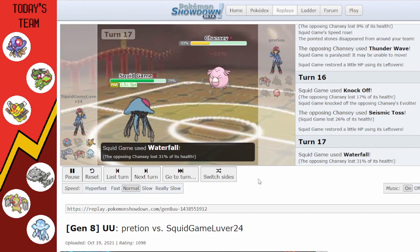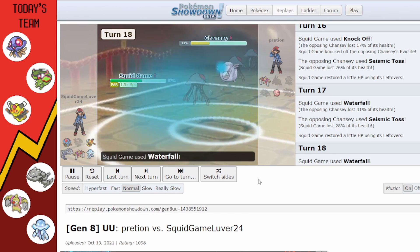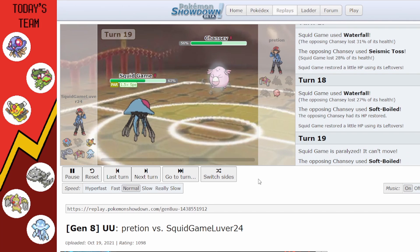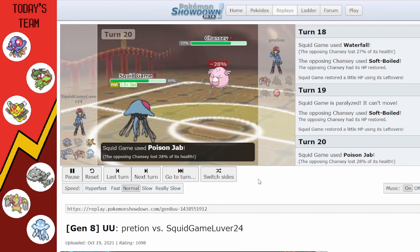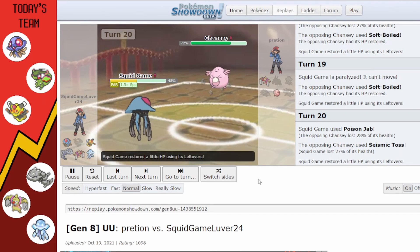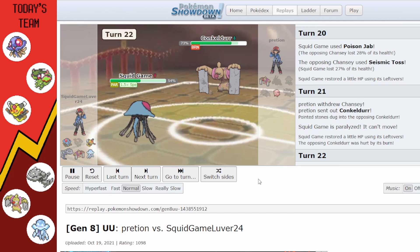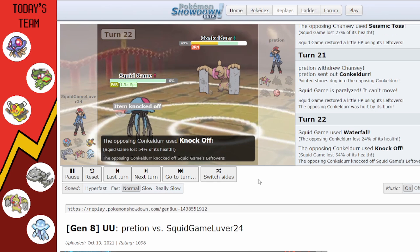They keep using Seismic Toss but with my Leftovers I'm hanging on, and they just keep Soft Boiling. Waterfall should theoretically flinch but I can't seem to ever get that flinch. The 20% flinch chance just isn't great especially when you're using Tentacruel to fight legendaries — you really want the RNG on your side.